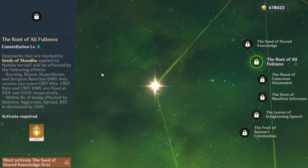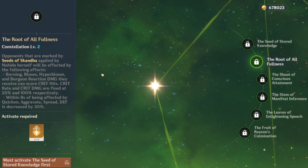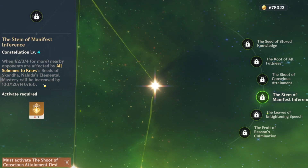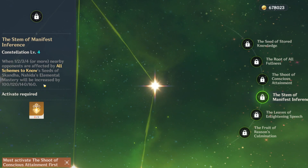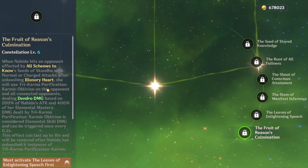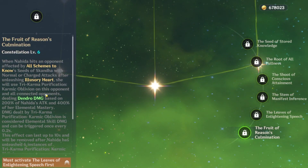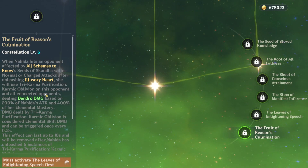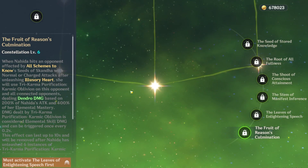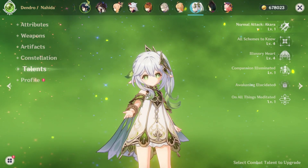C2 works really well in teams with Tartaglia, Ayato, or Kokomi. C3 gives her more Elemental Mastery, which in turn gives other characters more EM — it's okay but you usually don't need it. C4 is pretty good because it gives a lot more damage to all Schemes. C6 is solid as well — once you have your domain expansion active, you get more damage overall, so it's a good C6.